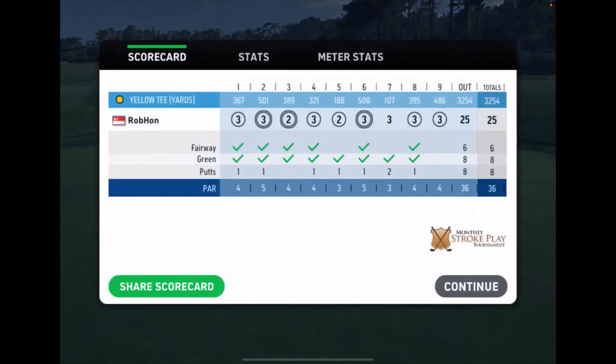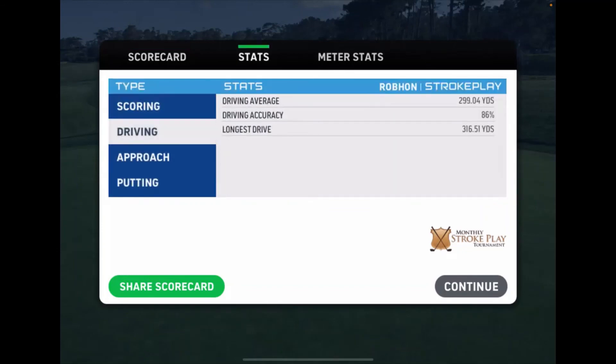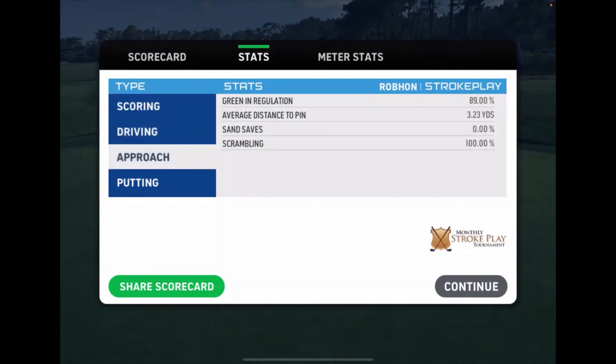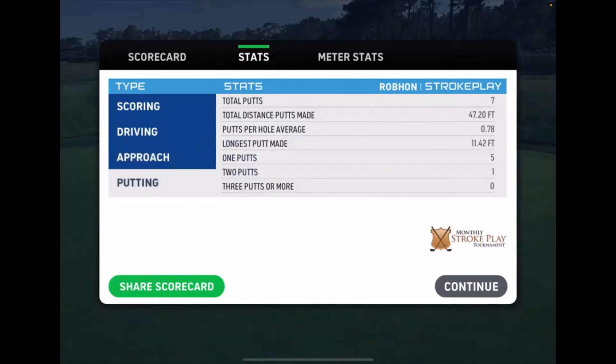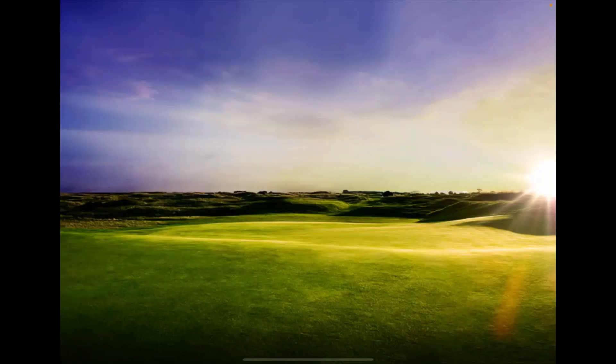Not a lot of putts there — eight putts. There was some woeful dinging in there, wasn't there? There really was. Three eagles — that would be good in the clash. Good scrambling. Putts per hole average 0.78. We did miss a few dings, we just missed them by a long way when we did miss.